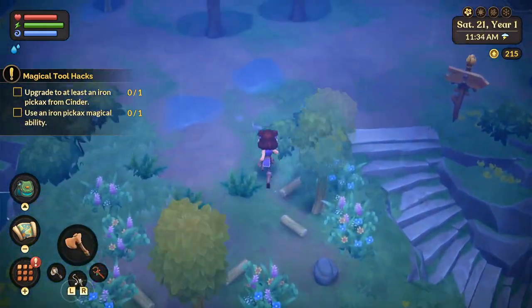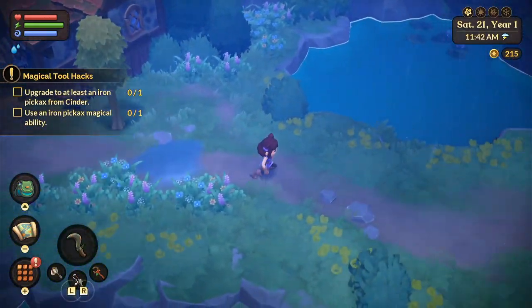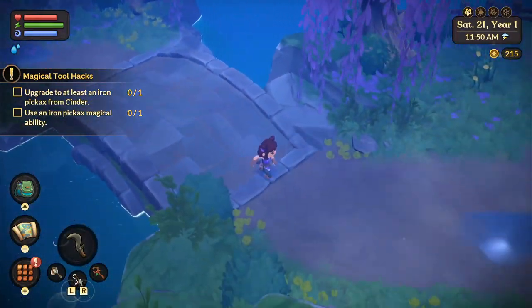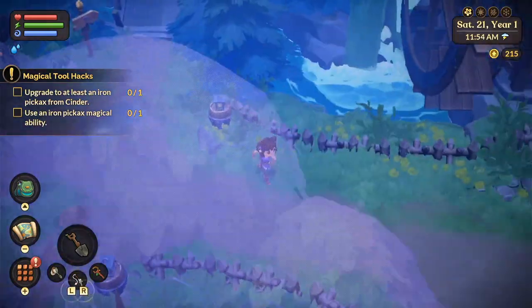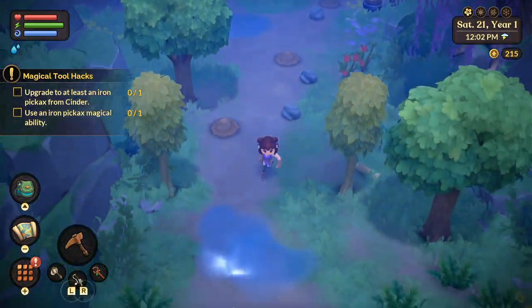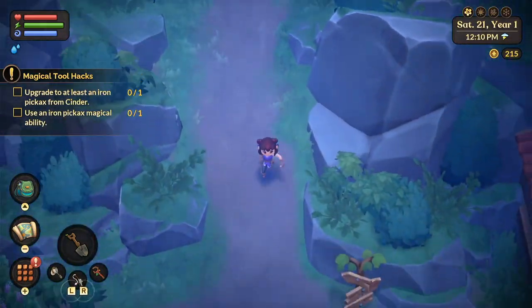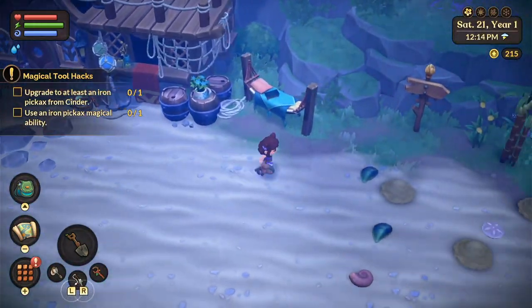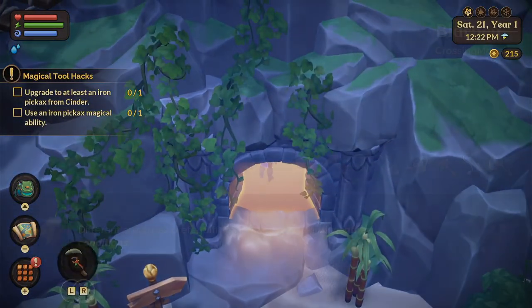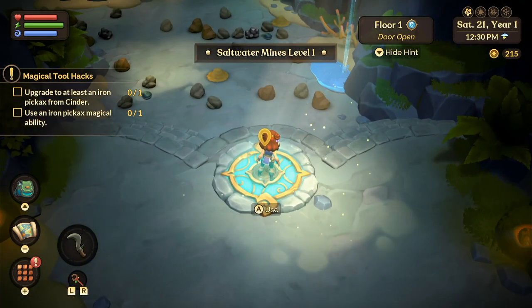We're going to run down here and I'll show you. When you get into the mines, there's that big thing in the middle of the floor — that's a teleporter. You want to insert whatever seal it asks for inside of that teleporter. Here we go, saltwater mine. I'm going to show you. I don't have one to use but I'm going to show you. This is level one, so I used it here.